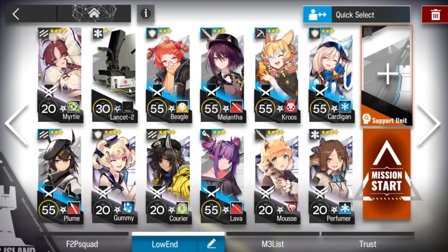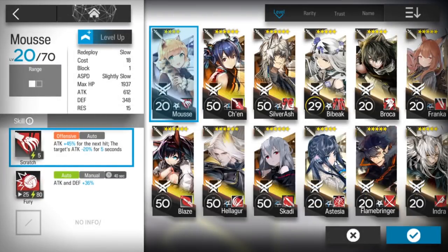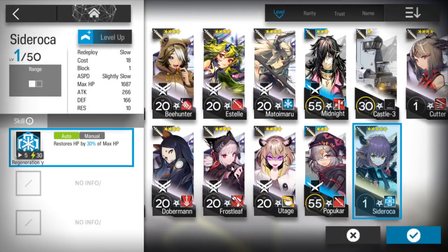After this: a single block vanguard, Lancet 2 as a single target medic, an AoE medic, a medic defender, 2 defenders, a duelist guard, an AoE caster, a single target sniper, and a ranged guard with arts damage. You can use Mouse, Aesthesia, or the new operator they gave us.